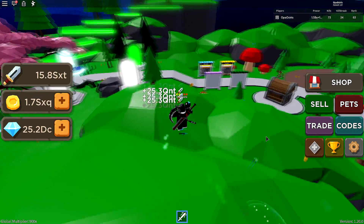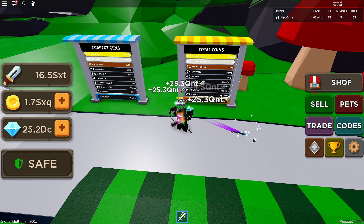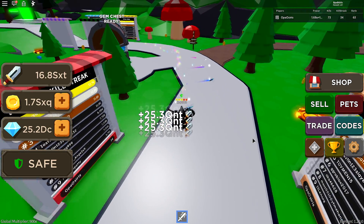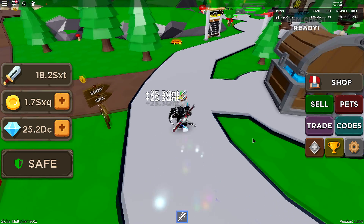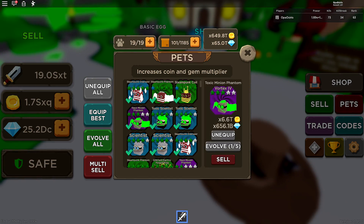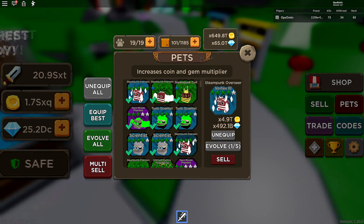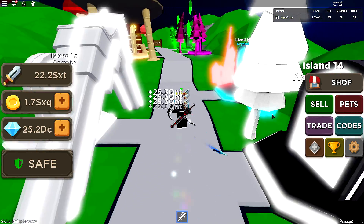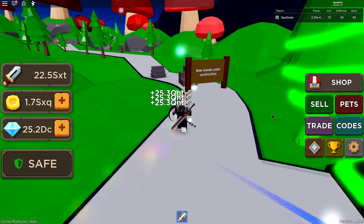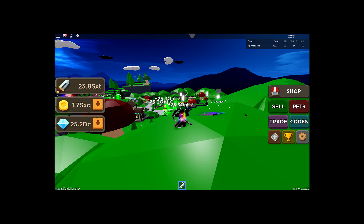I'm gonna focus more on pets than getting first place first, and then once I have OP pets I'll focus on the leaderboard. With strong pets it'll be much easier, and I can rank up my alt accounts without having to grind them 24/7. My current goal is to get really powerful pets — I've only been grinding a few hours and already have 649 trillion coins boost. Once I log on my alt accounts and grind for a day, that's going to change a lot.